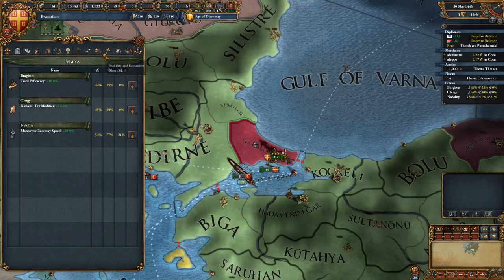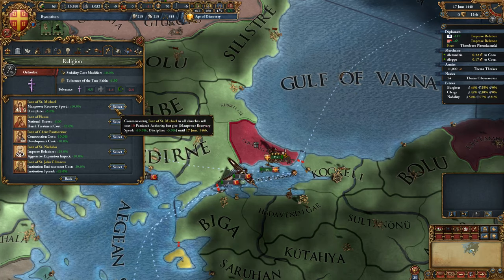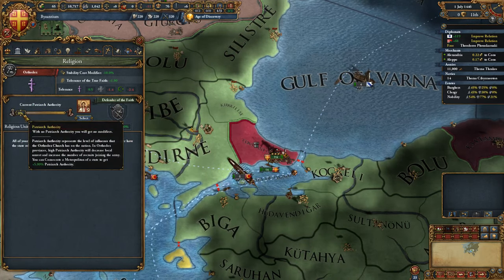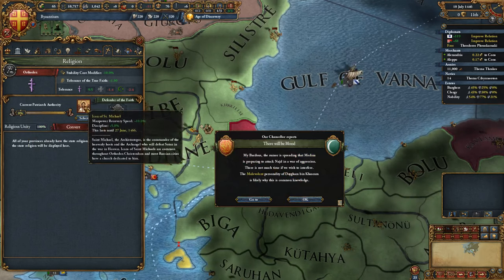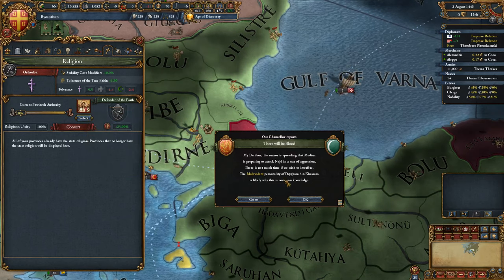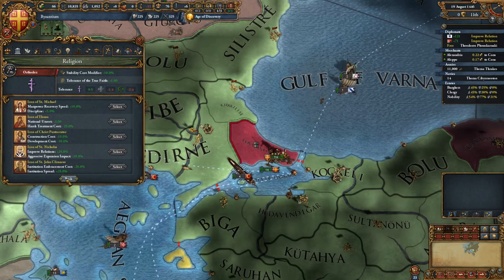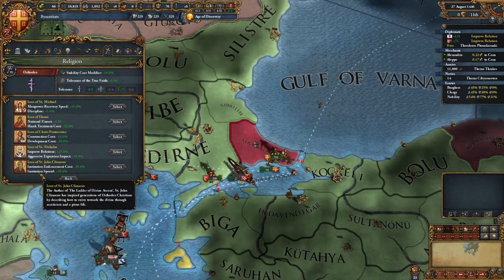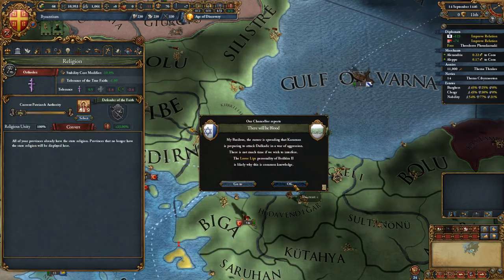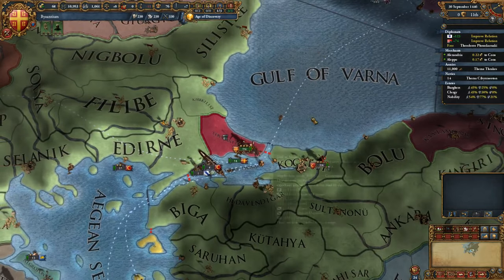With this icon — St. Michael — we now get more manpower recovery and discipline. There are other options, but that's what we want to start with. Later we might want different ones for unrest or relations, but right now we need the manpower because we're going to be at war with the Ottomans constantly soon.